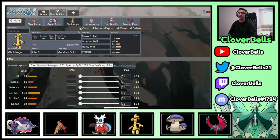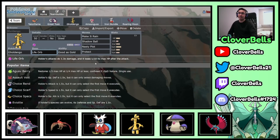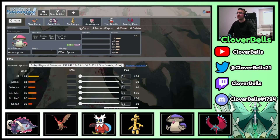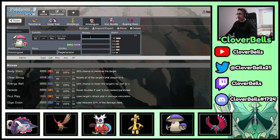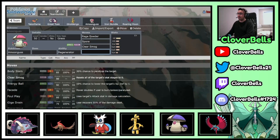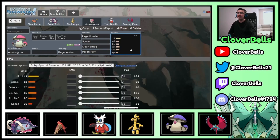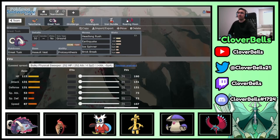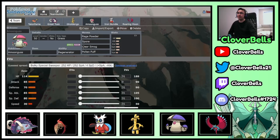For Gholdengo: Make It Rain, Shadow Ball, Nasty Plot, and Protect. I like to play this offensively with Life Orb. We're going to run a very bulky, slow Gholdengo — same with Great Tusk and Roaring Moon. The idea is you utilize the Tailwind where you still outspeed the meta but retain bulk to take hits and hit back. Since we're Life Orb users, you want a lot of HP to compensate for the one-tenth HP reduction every time you attack.